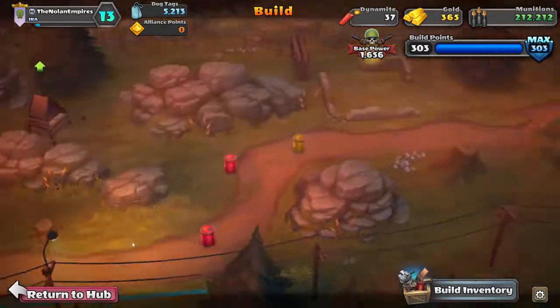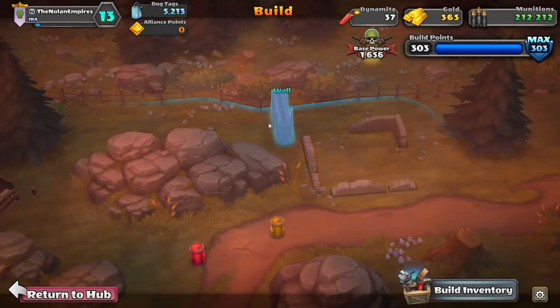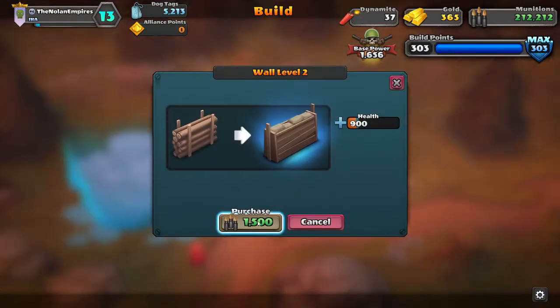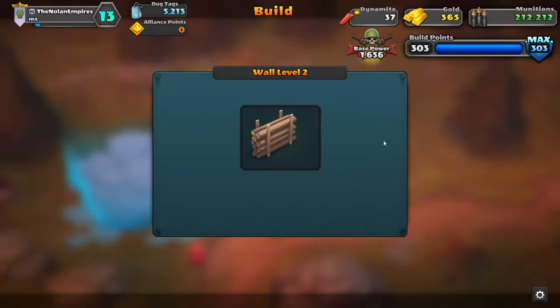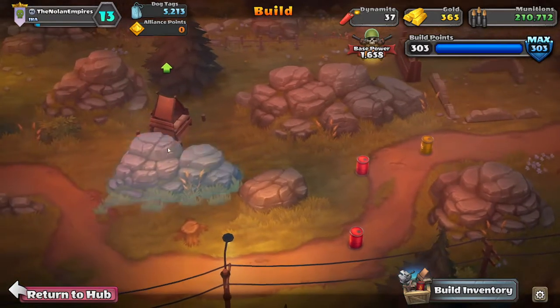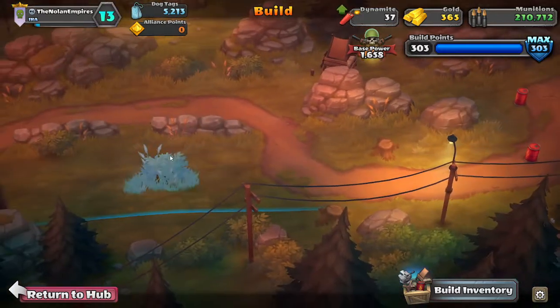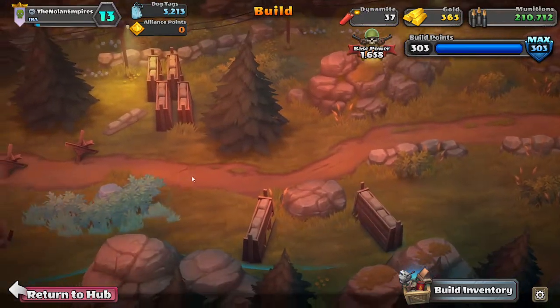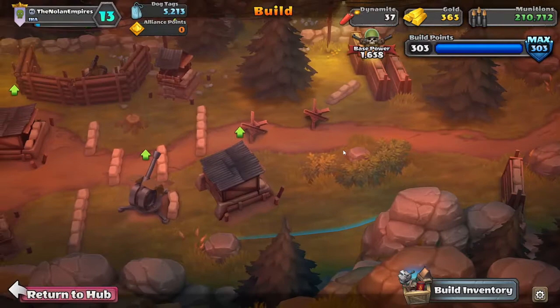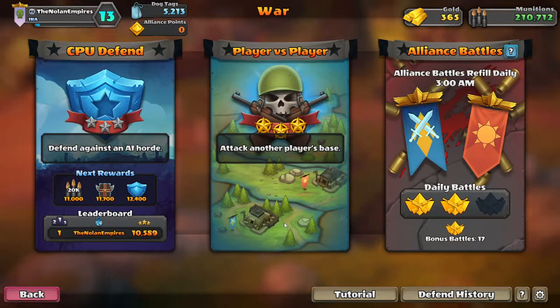We're very close to that upgrade, but I'd like to upgrade this wall so they don't just send a missile at it. One upgrade should do enough. What this does is stall the guys there for longer, which means our guys can get up and start destroying these barrels — pretty useful for us. But it also maxes out our build points, so that's it for building right now.